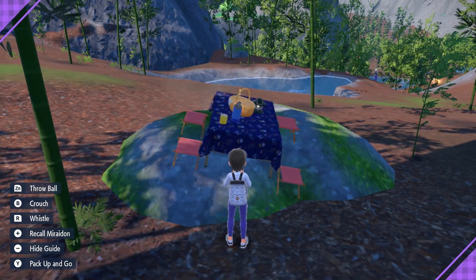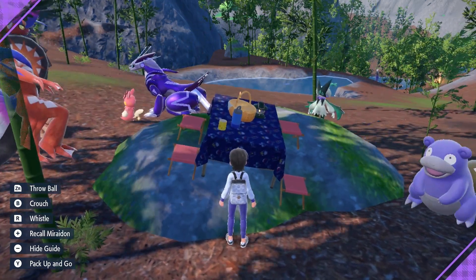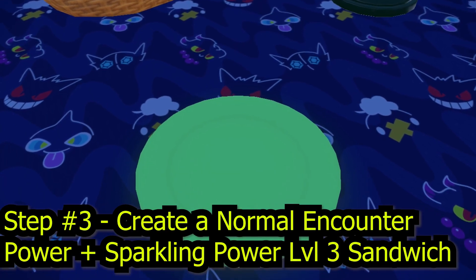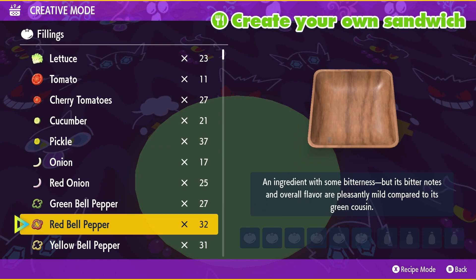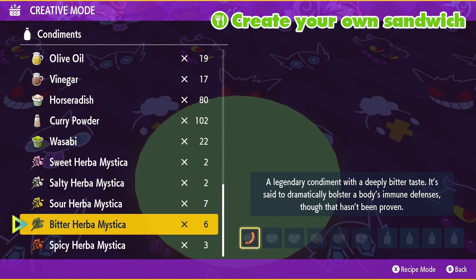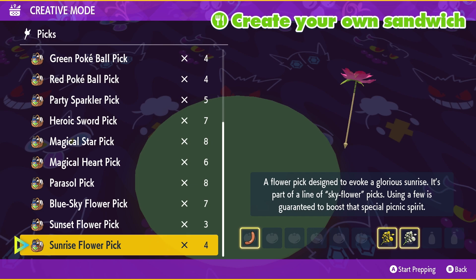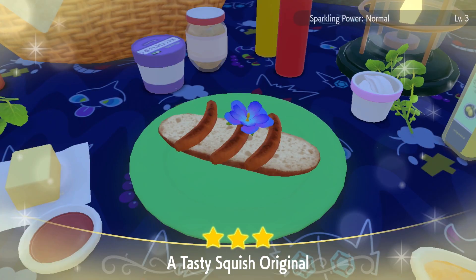That brings me to step number three. Now that we are here, we need to create a sparkling power and encounter power level three sandwich. You have to have encounter power level three or else this won't work. For mine, I'm doing a simple sandwich — chorizo plus one spicy and one salty herba. You can do any combination you want, as long as you get encounter power and sparkling power. But we need a sandwich for normal encounter and normal sparkling.